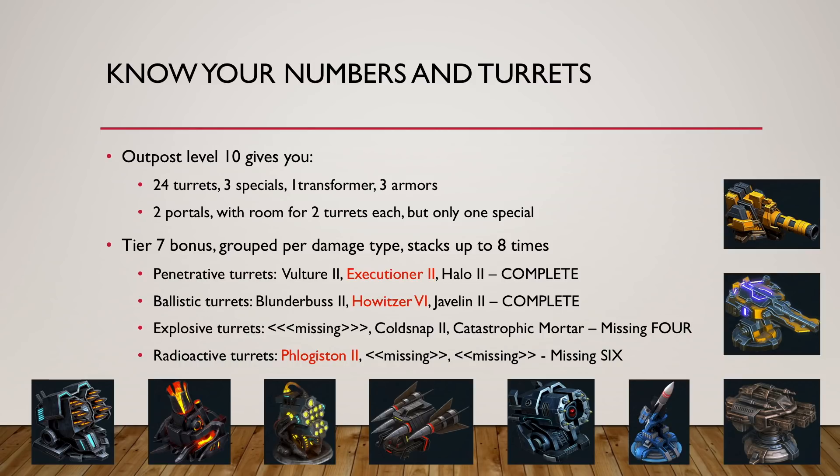Explosive turrets — Kixai started releasing them. We don't have all eight, we only have four. So we don't have a short-range turret for explosive, but we have the Cold Snap 2 as a mid-range turret at 191 range, and the Catastrophic Mortar as a long-range option. Right now you can have two of each. I expect Kixai to either increase the redemption limit on those two or release a new short-range turret so you can have a full group of eight and maximize the explosive tier 7 bonus. Radioactive is another group they just started — right now we only have the short-range turret, the Flauggestone, at two. We don't have a mid-range or a long-range, so that group is currently limited to only two turrets.